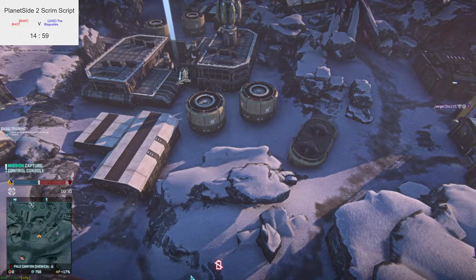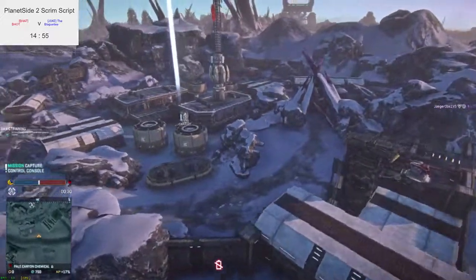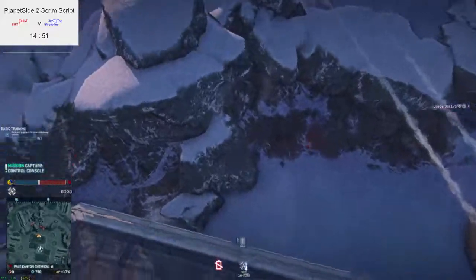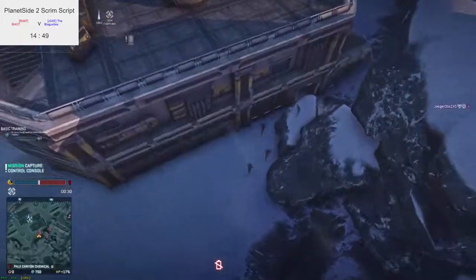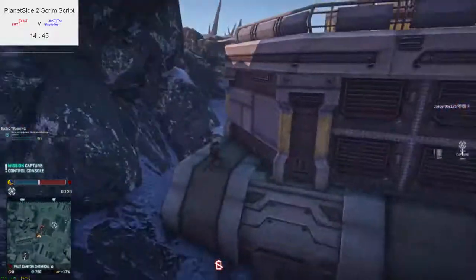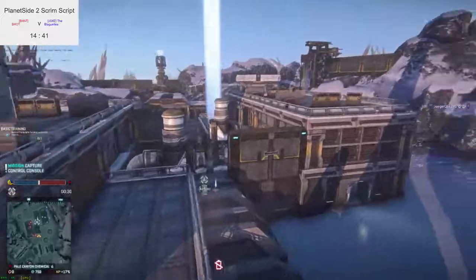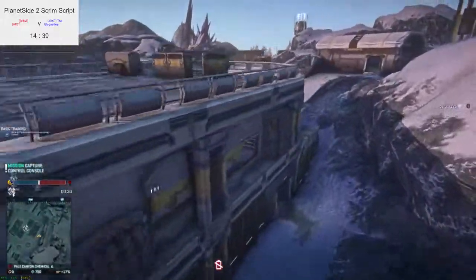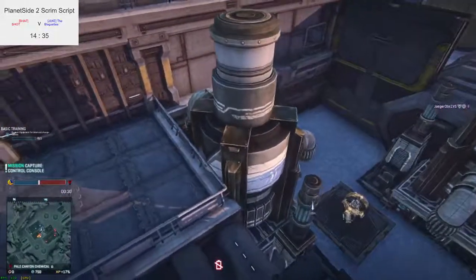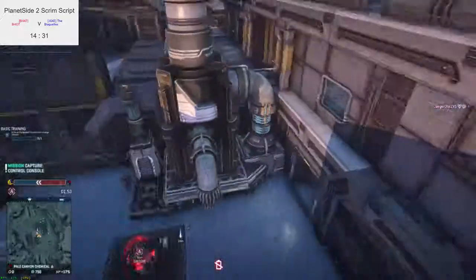All right, we're off. Looks like five heavies and a bolter for the TR team. One, two, three heavies — they forgot the other three guys. There's a light assault. NC has four heavies, a light assault, and I believe a bolter on the TR side. TR has one light assault which I can find, but I cannot find any NC light assaults. NC might have gone all heavies and a bolter.